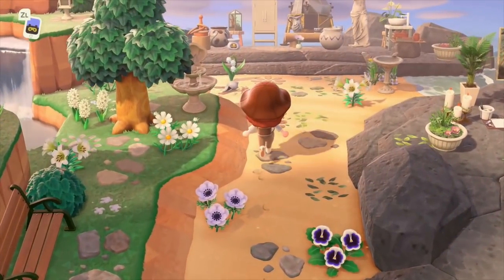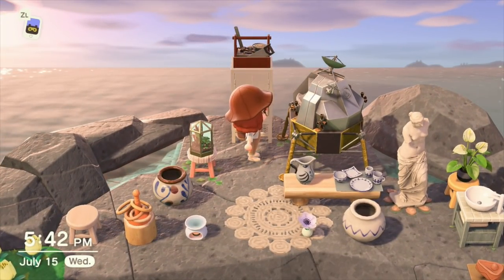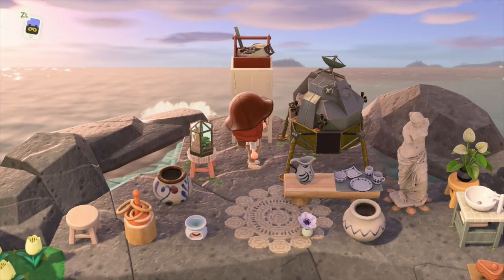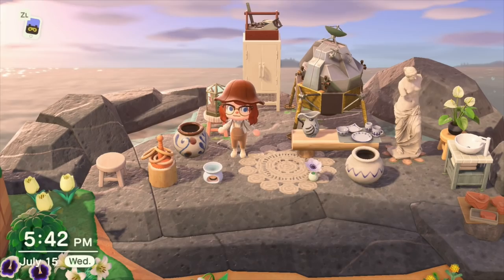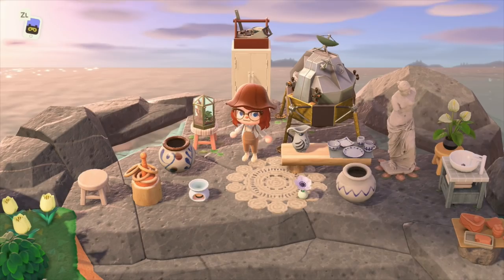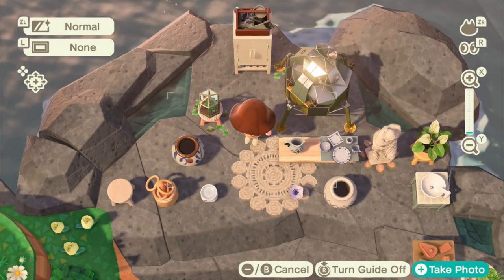That aside, I really like my pottery rock. I use a lunar lander here as a kiln — to my mind, that just made more sense than the clay furnace. This looks more like a kiln in my opinion. And then this ring toss I'm kind of using as like failed pottery. Also, if you're curious, you can't place rugs outside — this is a custom design and I'll make sure to include the code for that in the description.